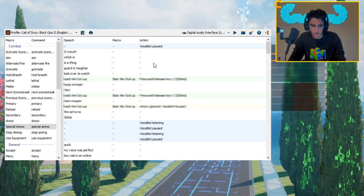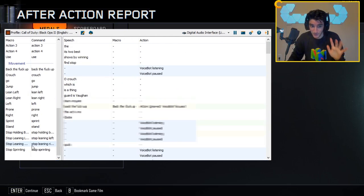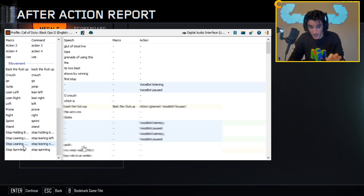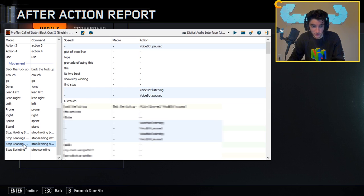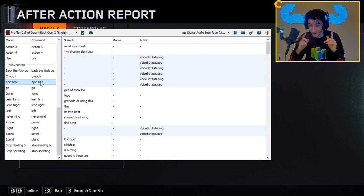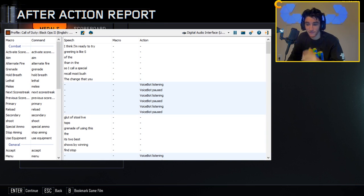Keep in mind, these are Black Ops 2 controls. So I need one of them to be my specialist, which is Q. It's going to be confusing, but this is what a specialist is right here - Black Ops 2 equivalent to Black Ops 3. This is the specialist button. So we're going to change that to 'epic time.' So when I call on my specialist, I'm going to say 'epic time.' I think we're ready to try it in an online match.